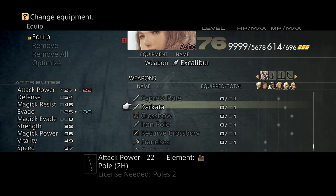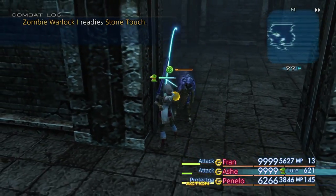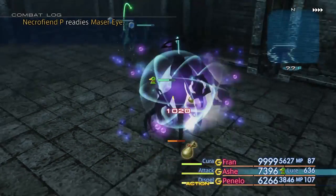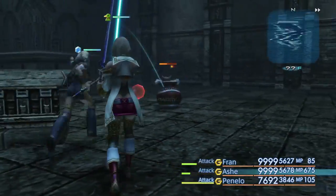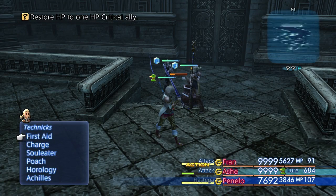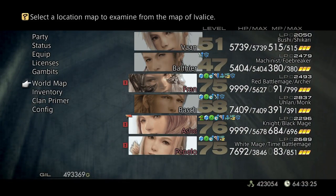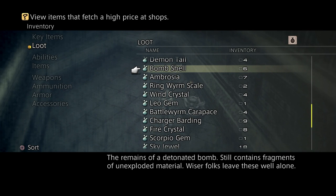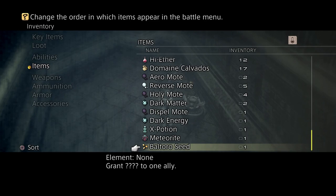Let's give her the Save the Queen. It appears to still be very hard to hit the thing. She does so much less damage with this weapon. I will kill it eventually - it's a rather evasive fellow. I should probably try and steal from it too, but I don't think I have anyone in this party that can steal. She can - try and steal from it for me. A Baltoro seed? What the hell is a Baltoro seed? Grant question mark to one ally - what? Confused noises.